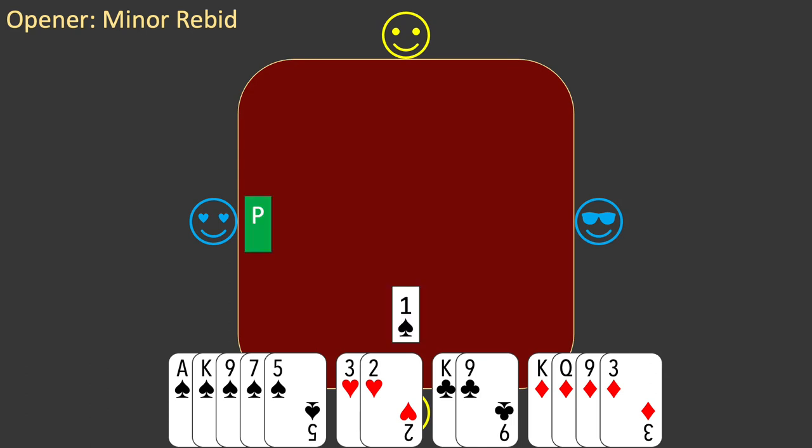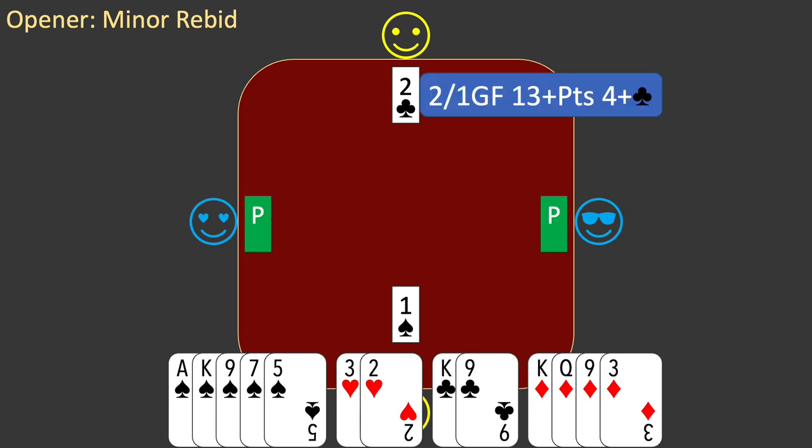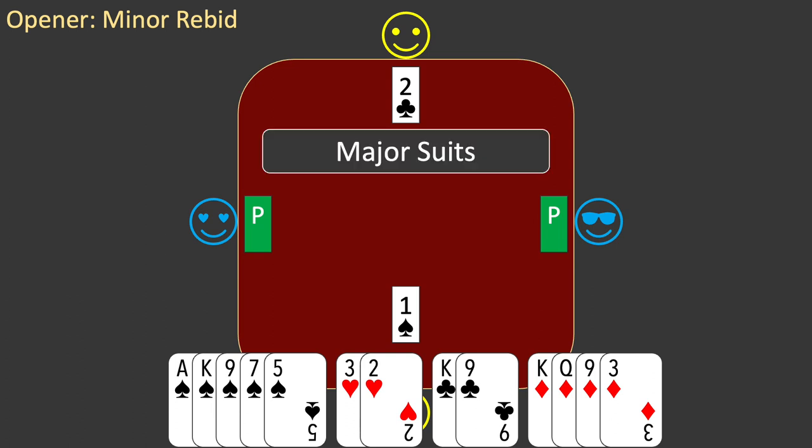West passes, partner bids two clubs, and east passes. It's your turn to bid. You interpret partner's bid: it is a Two Over One game force — it shows 13 or more points and four or more clubs. You apply the rules learned in the previous two episodes. First, you look for a major suit bid. Partner bid a minor suit, so you can't bid partner's major suit.